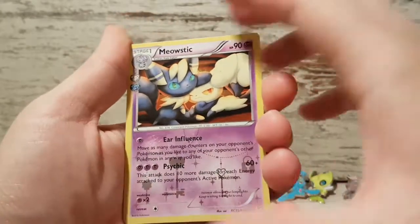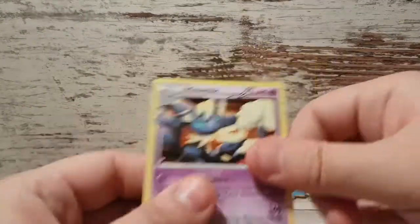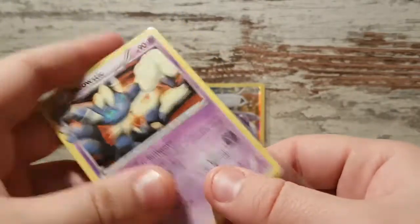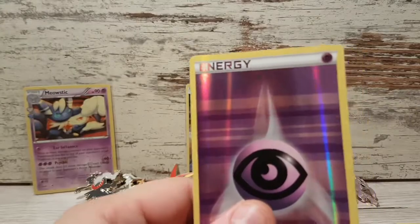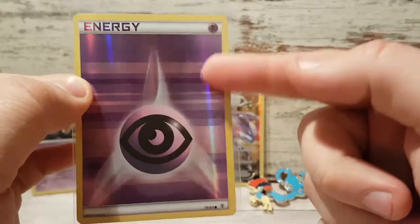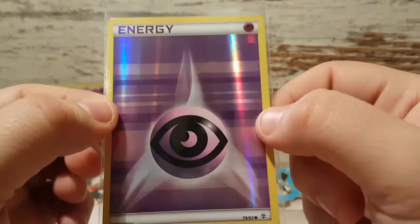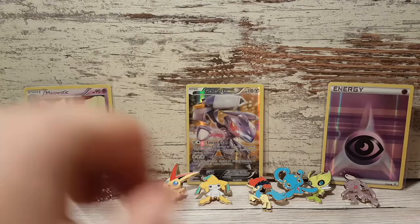Our Radiant Collection is a Meowstic. The Meowstic gets a sleeve. The Psychic Energy gets a sleeve. I mean, energy cards from Generations already look great, but Reverse Holographic — that's just... that's nice. That's really nice.